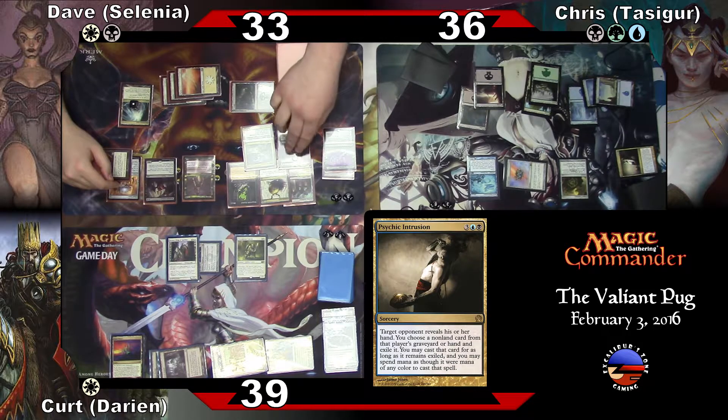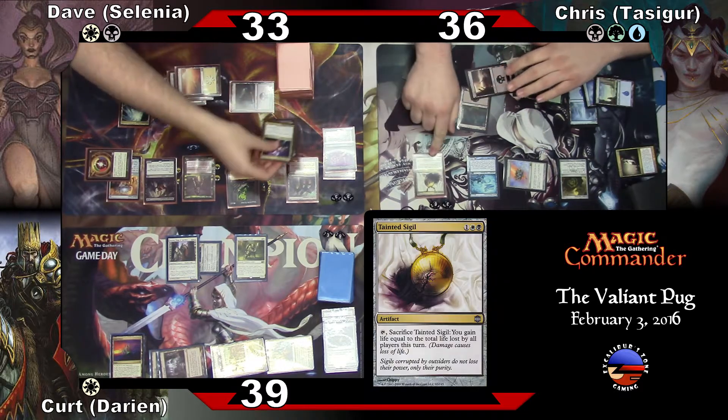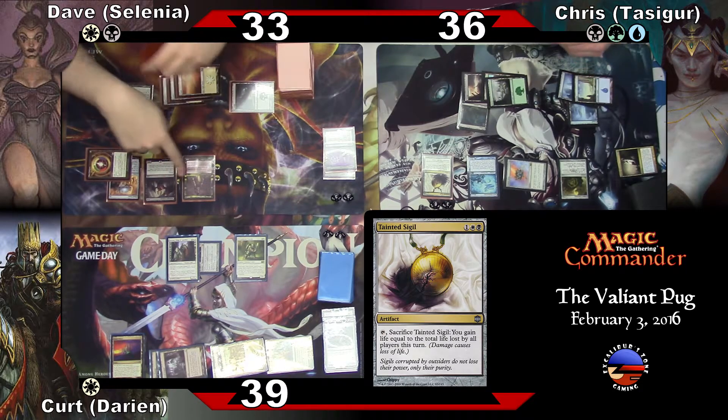I'll take a Sigil. I'm going to give you three mana. There we go. And I won't be done for the turn.